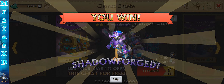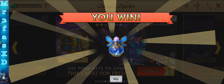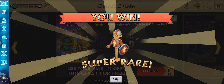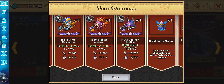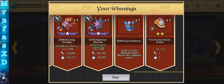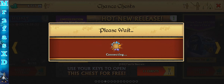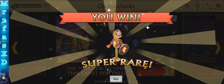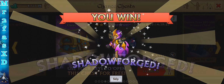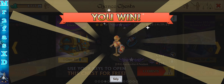Let's see what we get. Shadowforges — super rare. I haven't done a video like this in quite a while actually. Old armor, old armor — super rare. Shadowforge, super rare.